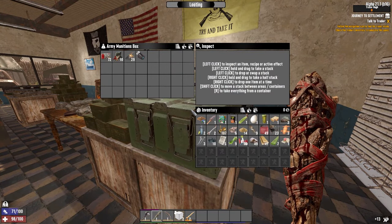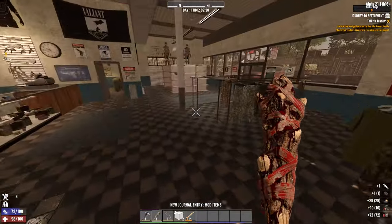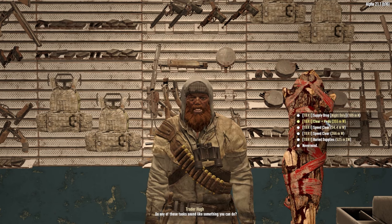An extended magazine, nice. I'm not sure what I'll be able to put that on anytime soon, but nice. He has two speed clears, one clear plus meds, one supply drops, and one buried supplies. A supply drop: you go out at night, you collect an airdrop and you bring it back to him. Pretty self-explanatory.